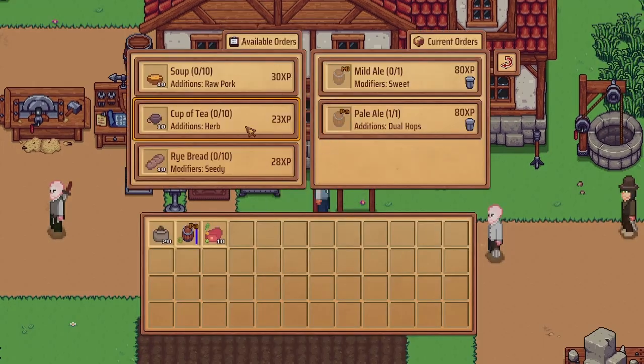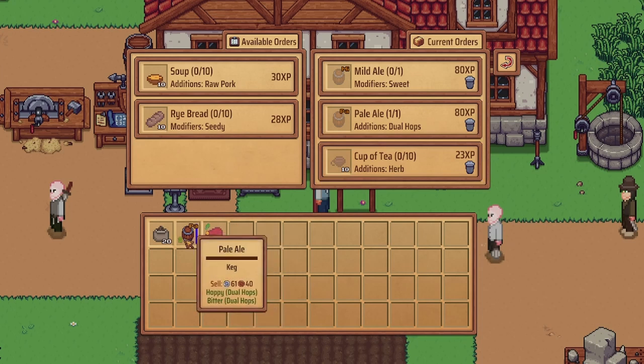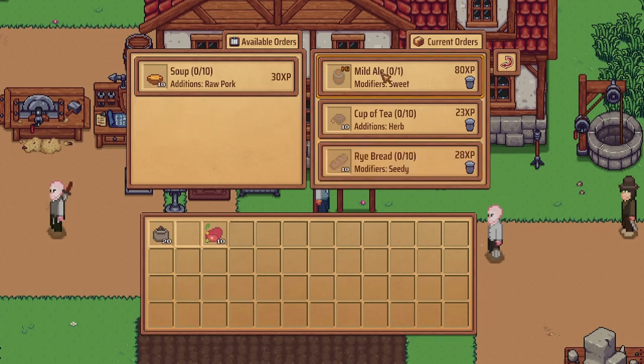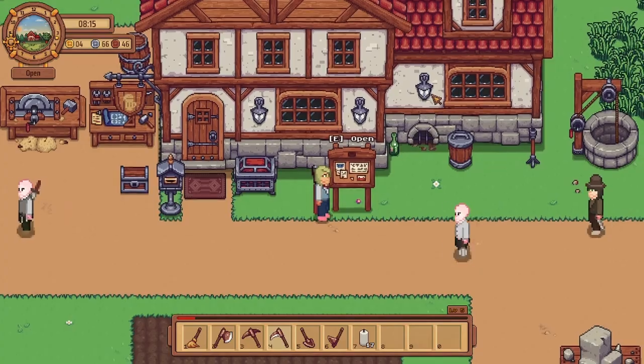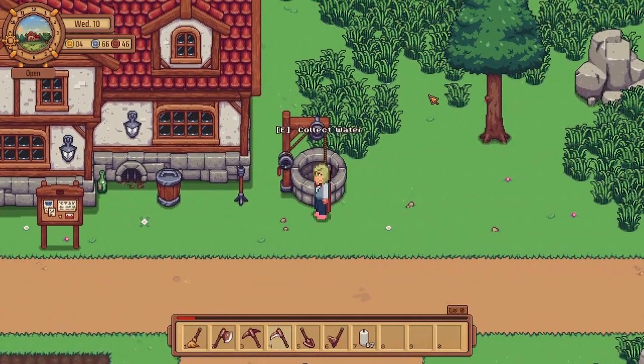I was checking the board earlier — we can do soup with raw pork. Let's do a cup of tea, and we still need to make a sweet mild ale, a pale with dual hops. And let's do a rye bread. Mild ale sweet and rye bread — I am totally gonna forget everything I just looked at.